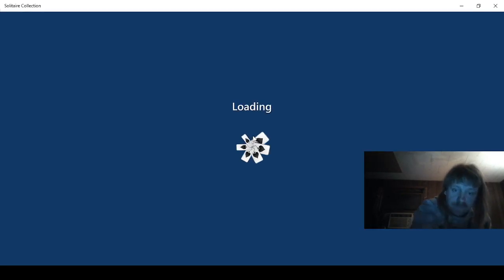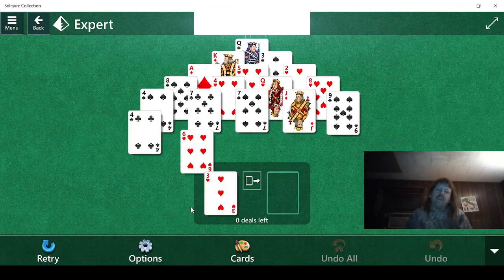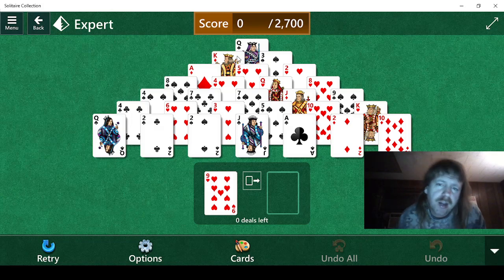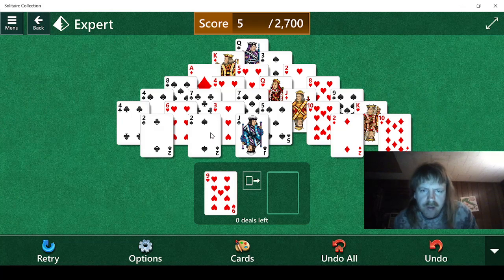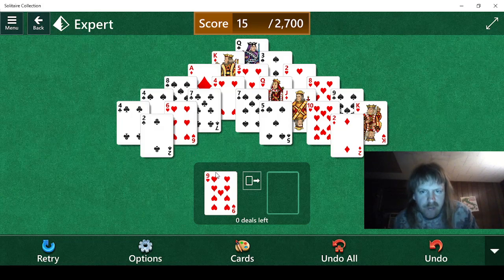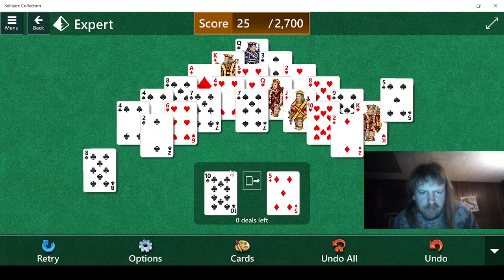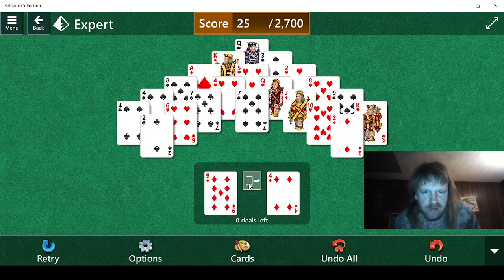So we need to earn a score of 2700 points. As you know, two boards would be 2580, so it's going to be a little bit over two boards — that is if we can get perfect on them, but it won't be necessary I don't think. This is expert, so if we make one mistake we're probably not going to be able to win.